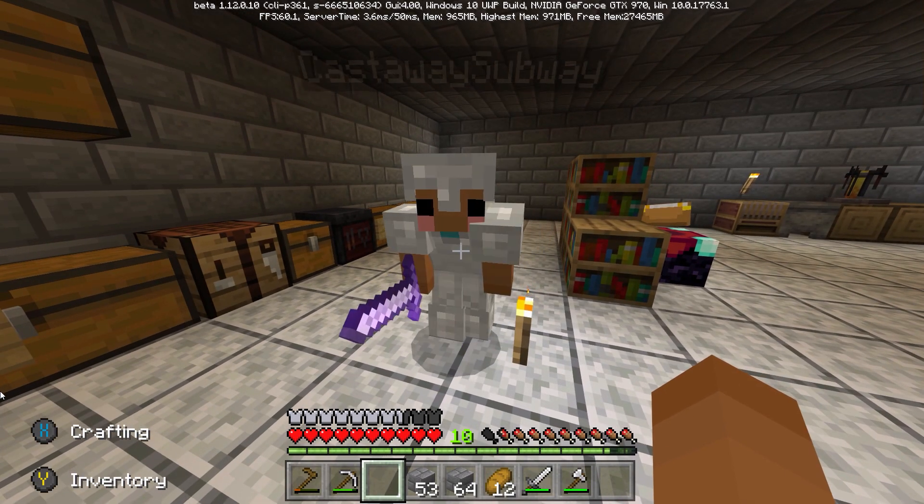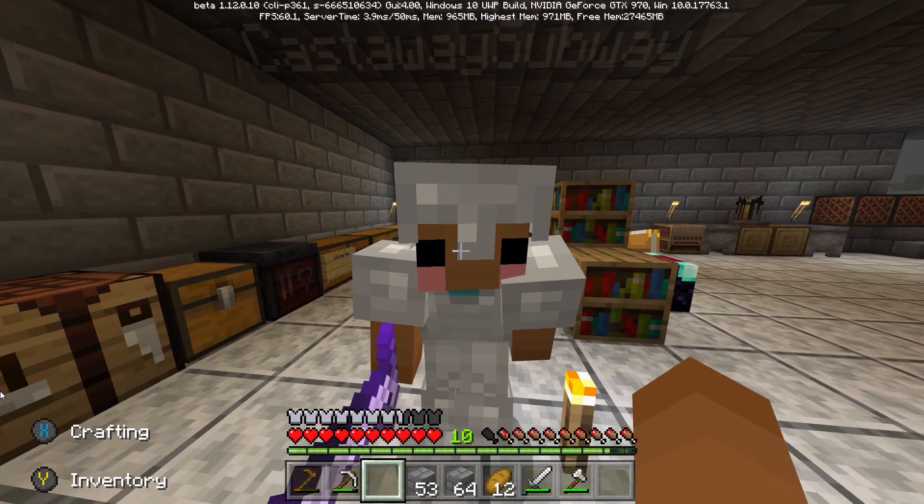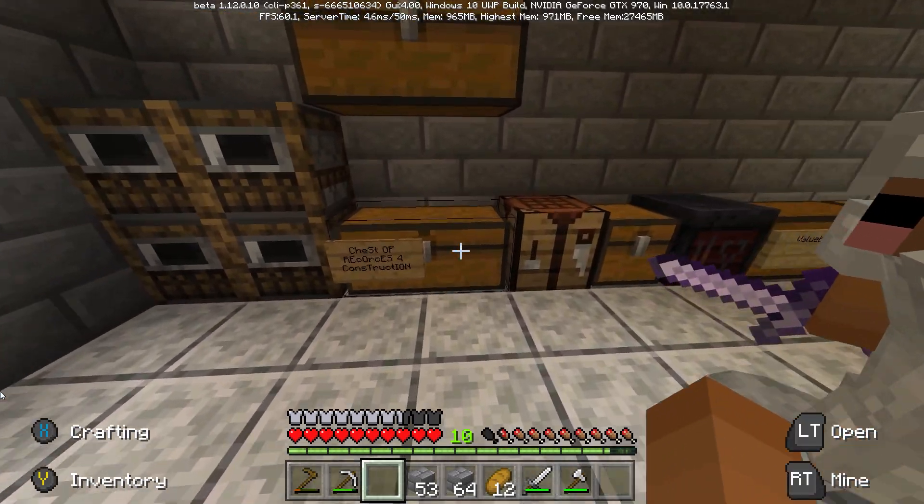Hello fellow adventurers. Castaway is all kitted out here. Where are you going, Castaway? You're looking — you gotta look at those cute little cheeks. Look at those cute little cheeks.